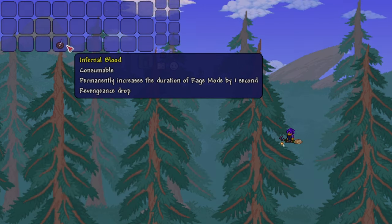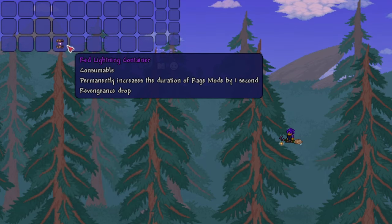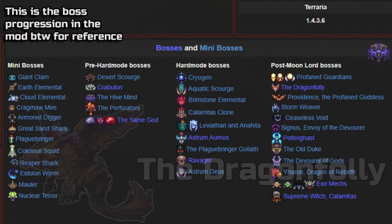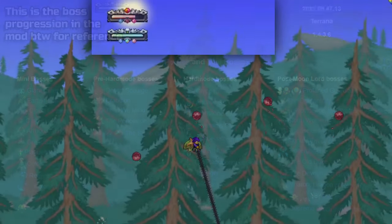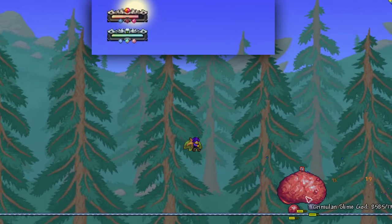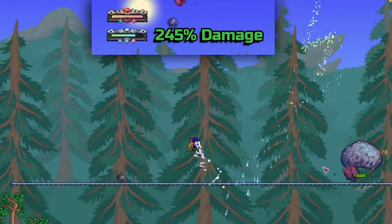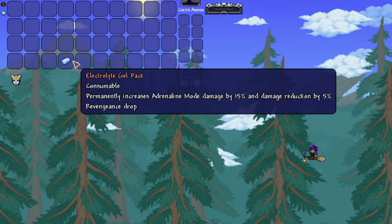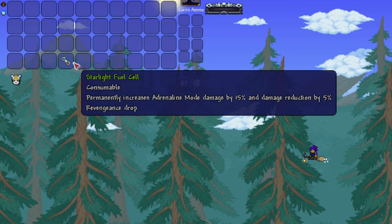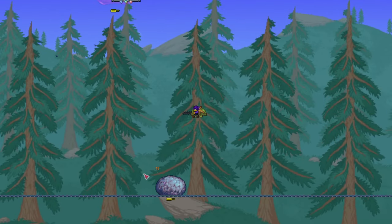The second rage buff is Infernal Blood — yummy — which you get from the Golem, just before fighting Moon Lord. And then finally, the Red Lightning Container, which you get by defeating the Dragonfolly, just after Moon Lord. The items for adrenaline mode increase the damage of the ability by 15% each, getting you up to a 245% total damage boost when you use it. Additionally, each one also gives you a 5% damage reduction. The first adrenaline buff is the Electrolyte Gel Pack from Slime God. The second is the Starlight Fuel Cell, which is dropped by Astrum Aureus, and the last is the Ecto Heart, dropped by Polterghast.